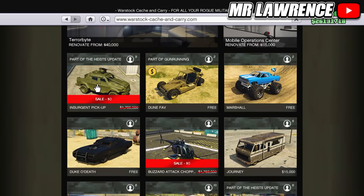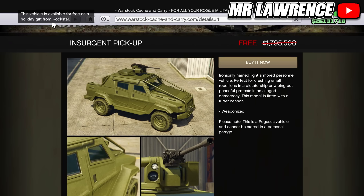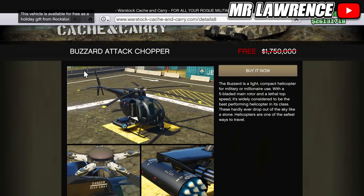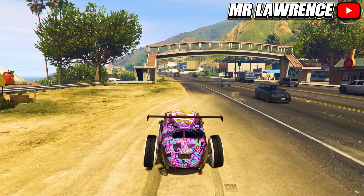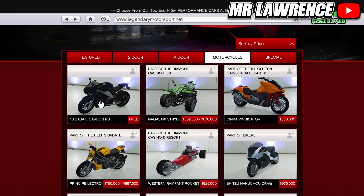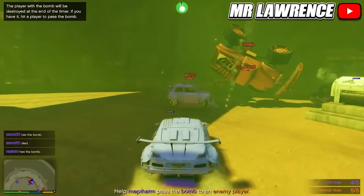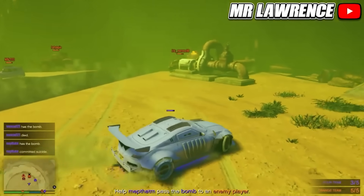Lastly, some more vehicles that are only free for certain players — let me know if any of these are also free for you. The Insurgent Pickup is free for me — I believe you had to log in during Christmas or New Year's around 2018. The Buzzard, Dodo, and Kraken are also free for me. The Chameleon and the Hotknife are free for returning players who played on PS3 or Xbox 360 and transferred their account to PS4 or Xbox One. The Karin S95 and Carbon RS are also free. Not to mention vehicles you can get for free from the lucky wheel, stealing them off the street, arena war, CEO vehicles and more. Click the card on screen if you want to see that — bye bye!